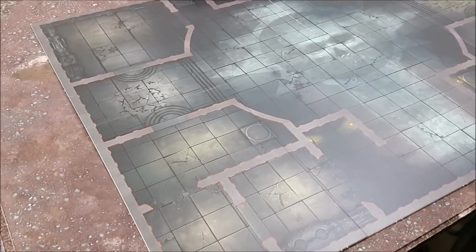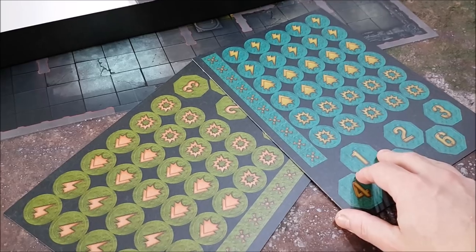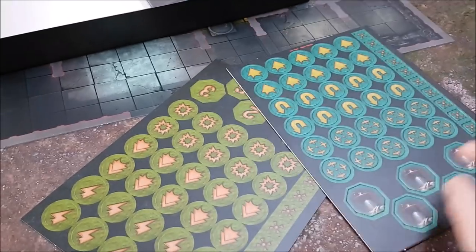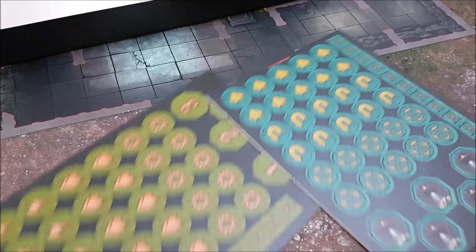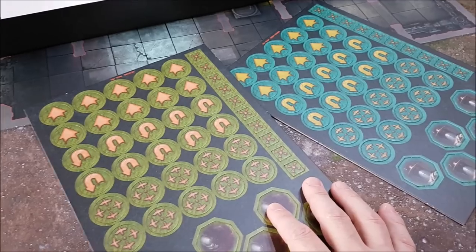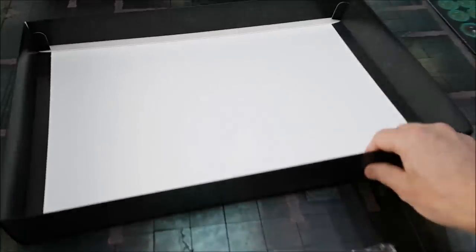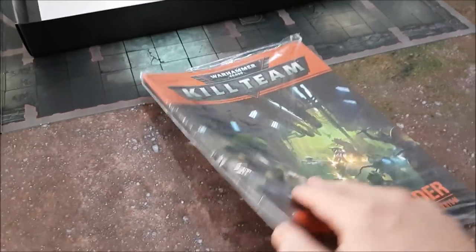On the other side of the board there's a big Eye of the Inquisition in the middle of the table — at least I think that's the Inquisition — with rooms and doorways. We also have two packs of tokens with all the familiar tokens you'd expect when playing Kill Team: take aim orders, falling back orders, and more.